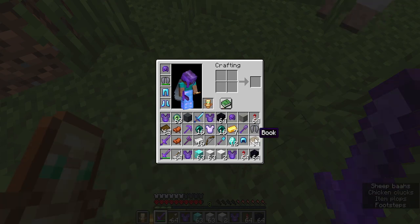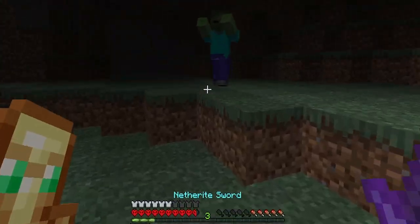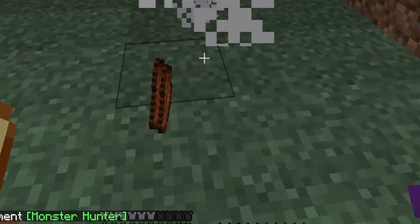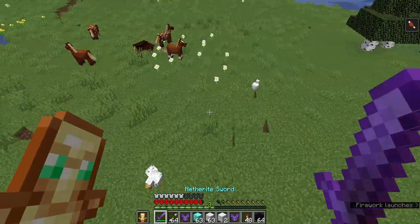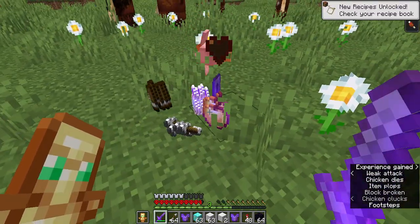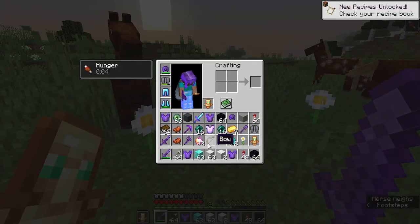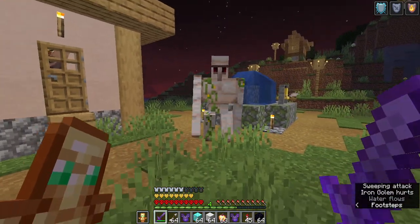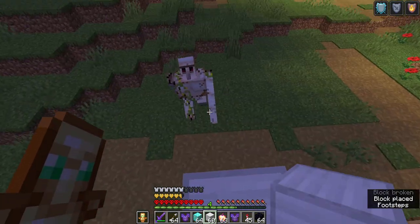Look at that — we've got a totem of undying and a netherite shovel. I definitely shouldn't have done this, but I had to. There's a zombie right here; I'd like to see what kind of drop loot it gives. Okay, so zombies definitely didn't drop us anything. We have chickens right here — let's come back here. Notch apples! 32 notch apples. Well, we found our food source. What about this guy right here? Okay, I'm going to need you to calm down. I'm building out of your brothers right here.